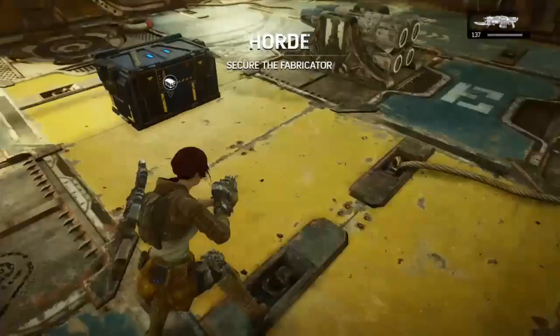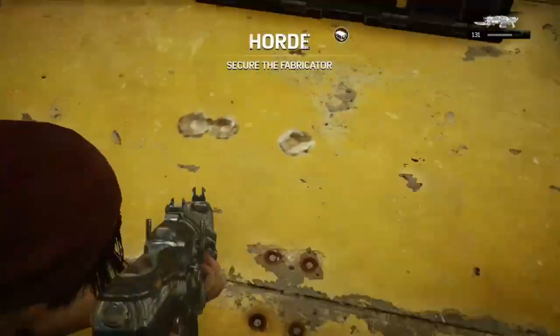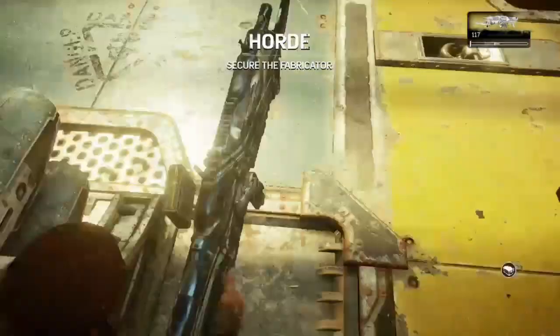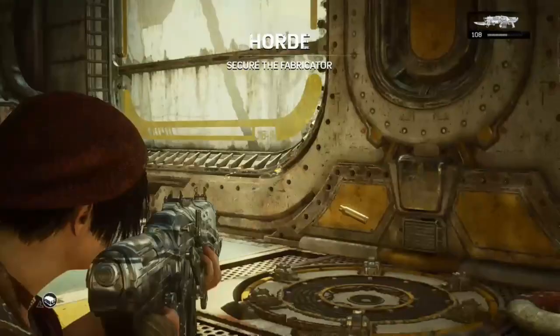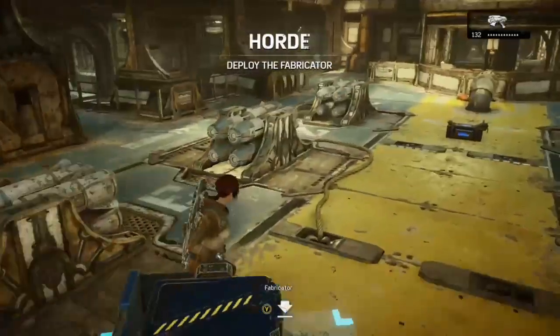And if you do spawn him in the main, you just want to make sure that on the boss wave there are no grenades within this box that I'm shooting here, and he'll spawn there every time. You can put nades on the walls and he will still spawn there if that's where you want him to spawn.